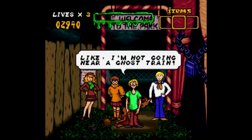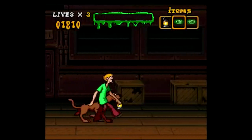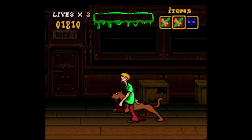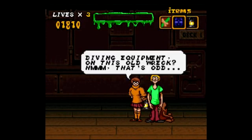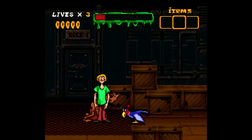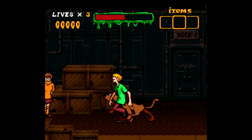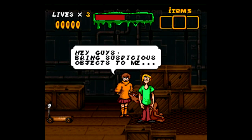And not only does the art style match the show, but the structure of the game does as well, for better or for worse. The game is laid out in four different mysteries you have to solve, where you play as Shaggy and Scooby looking for clues, all while avoiding enemies to keep your scare meter down. The meter up top isn't your health — it's reverse health. Each time you encounter an enemy, the scare meter goes up, and when it fills up completely, you lose a life.